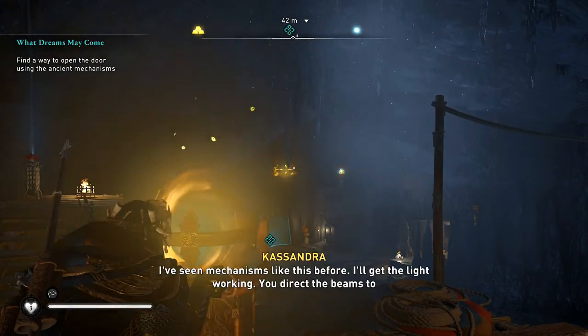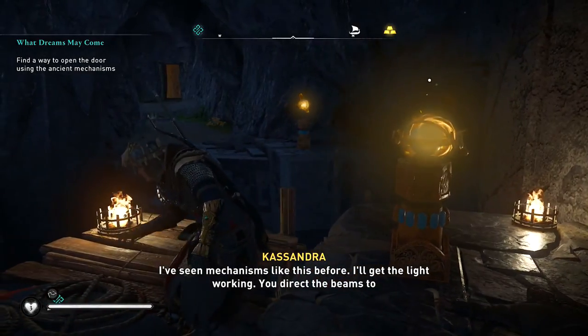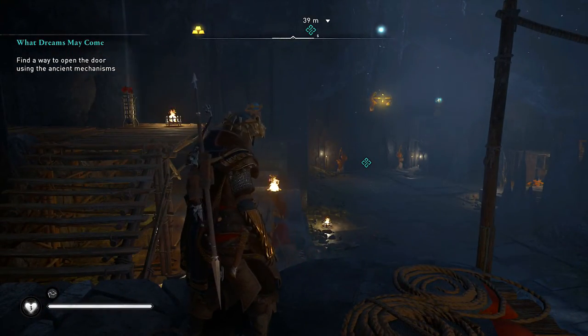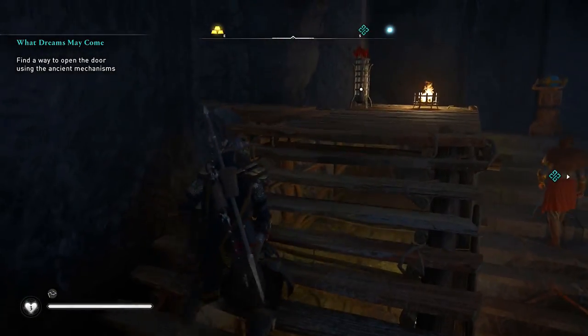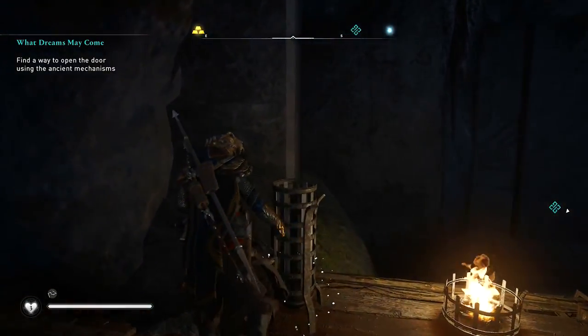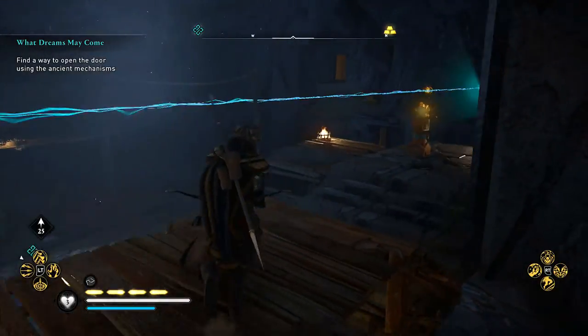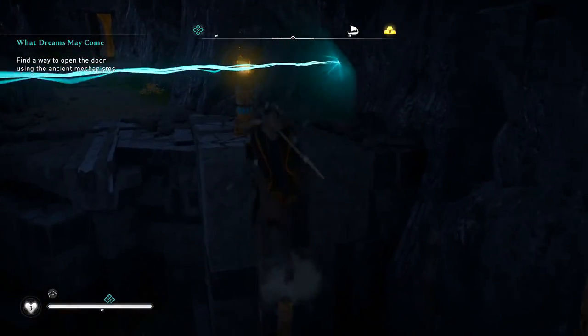Looks like we have to open a door using ancient mechanisms. Cassandra says she's seen mechanisms like this before — she'll get the light working, I need to direct the beams to the plates near the door. Trying to figure out how to move and rotate the light beams. You have to keep directing them somehow — can't just push left or right.